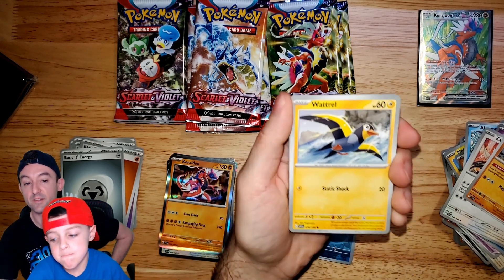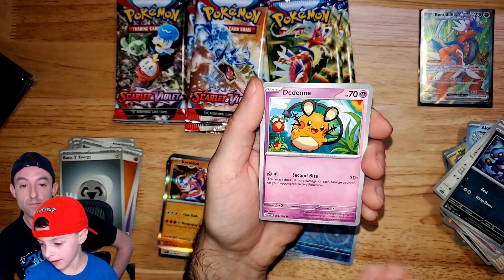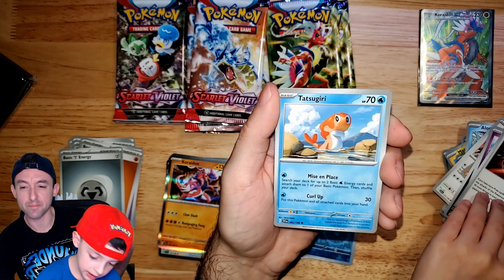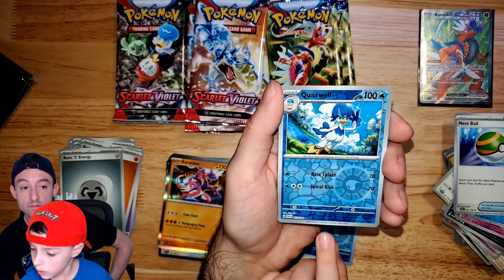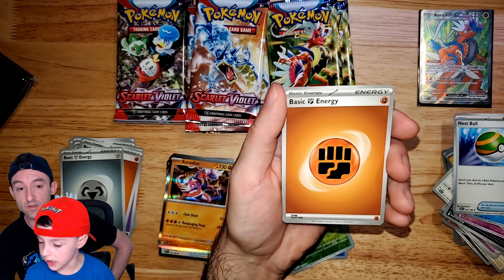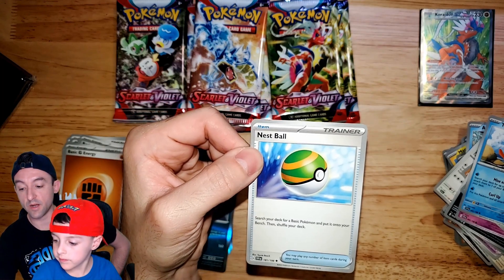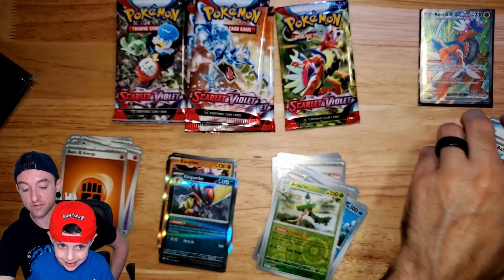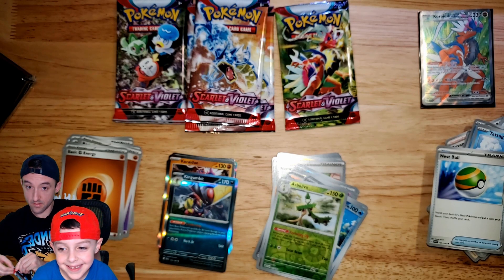Seriously, an Olo Shiny? Those don't mean anything — there are too many variables in play now. That's a weird attack. Defiant. It looks alive, but that's just like a headband. Nice Nest Ball — those are pretty important now. Evolution Incense and Quick Balls have rotated out of standard. Nest Ball lets you search your deck for a basic Pokemon and put it directly onto your bench — not your hand, your bench. So it goes down immediately when you use it.